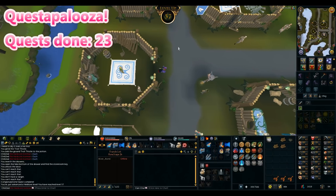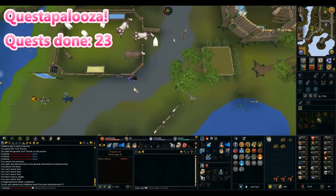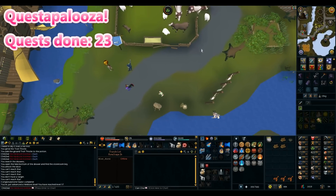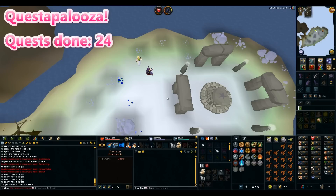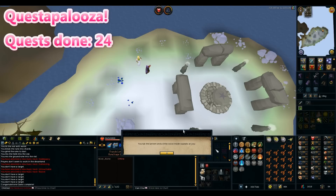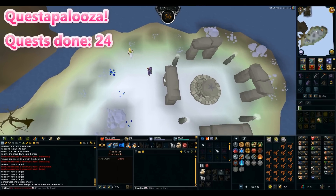Should I do another quest? Why not - let's do one more. Dream Mentor done. That was stupidly easy - the quest bosses are obviously a lot easier after EOC. I didn't eat any food at all, barely got hurt. I'll stick the XP lamp on ranged because it's my lowest level. I think I'll call that a Questapalooza and a week.